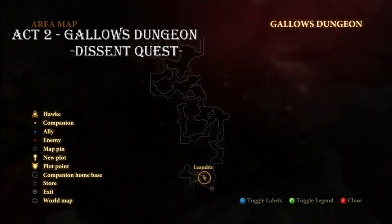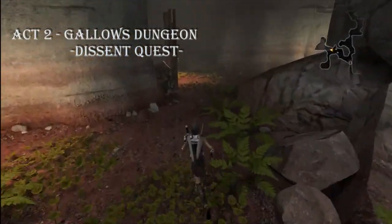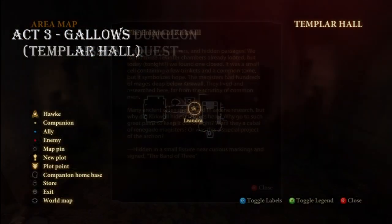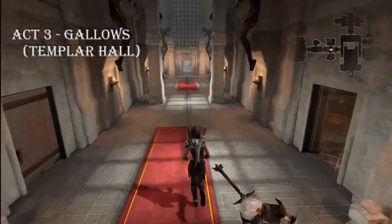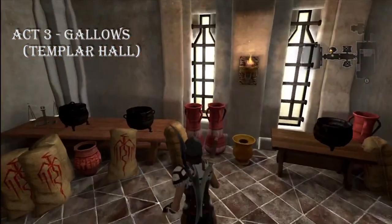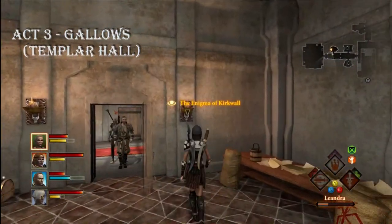The fourth one is in the Gallows Dungeon, which you can only get to during the Descent quest. Make it all the way to the end, go to the left side of the map in the little cubbyhole, and there's your fourth letter. The first letter in Act 3 that I got was in the Gallows — it's in the Templar Hall. If you go all the way in the left side of the staircase, second door on your right right past Meredith's room, it's hidden in the lamp.